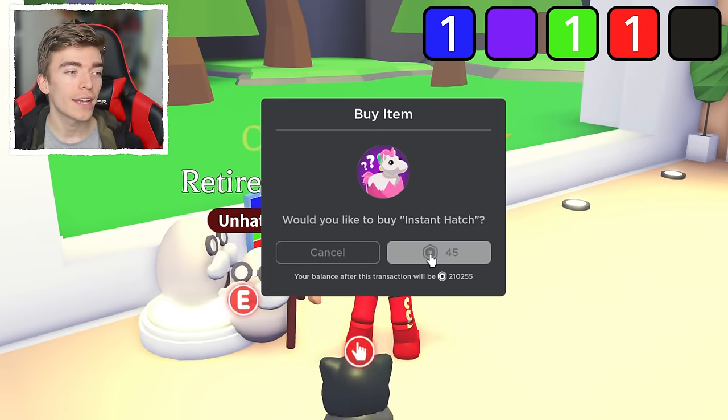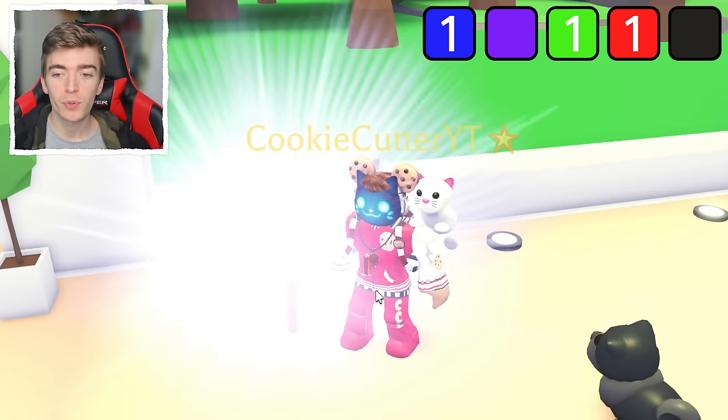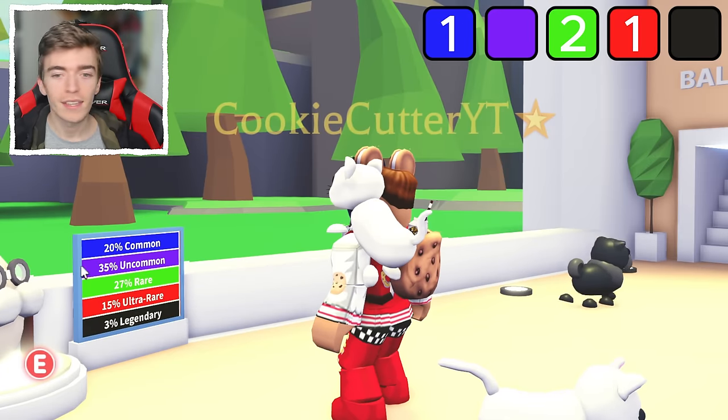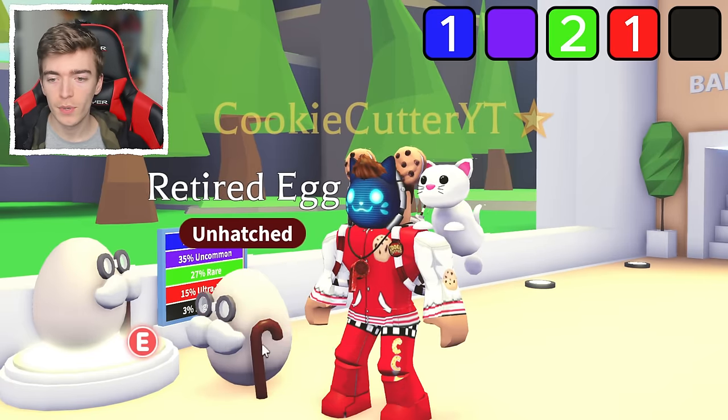That is the only way you can hatch a classic cat or a classic dog inside of Adopt Me. We hatched back to back snow pumas — the board just vanished.